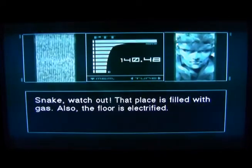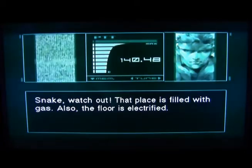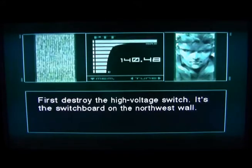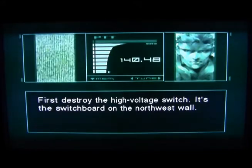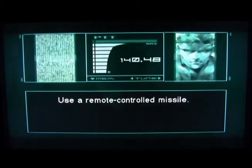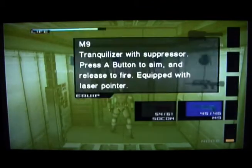Snake, watch out — that place is filled with gas. Also, the floor is electrified. First, destroy the high-voltage switch — it's the switchboard on the northwest wall. But how? I can't reach it. Use a remote-controlled missile. And that's what the Nikita is for.